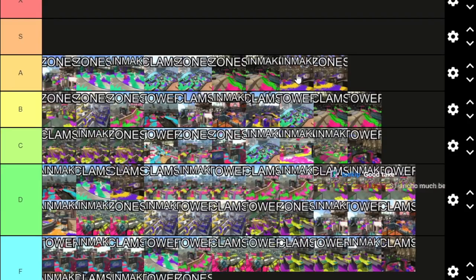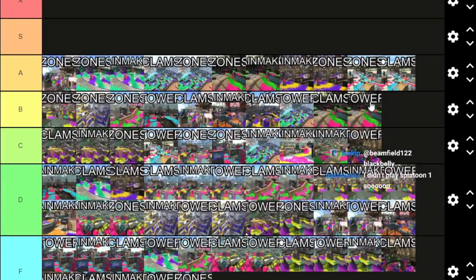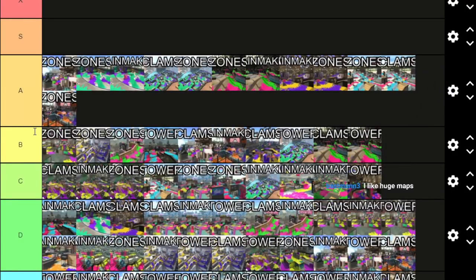Ancho-V Rainmaker is a bit linear because the right-side path isn't good except for stalling, and the stalling path on the right side is really stupid — if you don't have Stingray it's so hard to stop. Zones and Clams on Snapper Canal — it's fine. I like the variety of Clam spawns and push options, same for Zones, but it still doesn't feel that great. Snapper basically feels like despite the map being huge you're still constricted in where you can go; it still feels lockout-heavy.